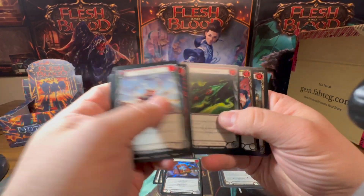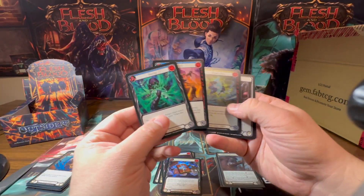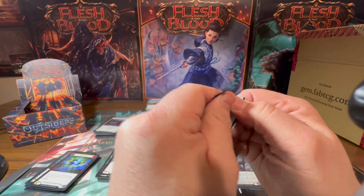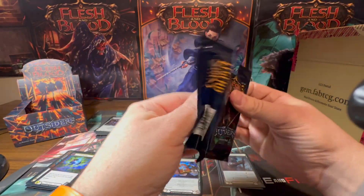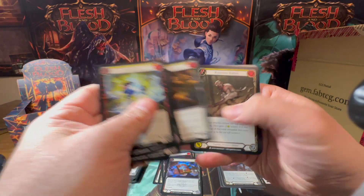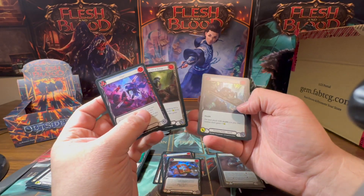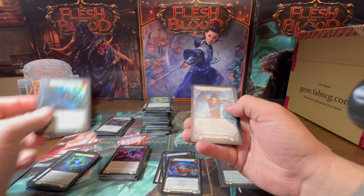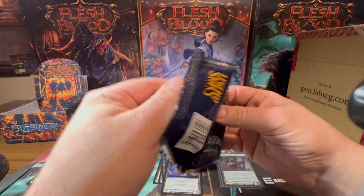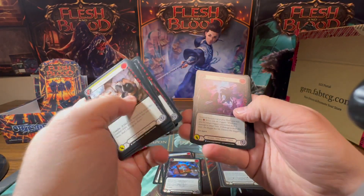Brandon from Metal FaB Tokens was talking about his plans for the affliction tokens from Outsiders. One of them was the Inertia token, and he said it was going to be Old Heim in Carbonite. As a Flesh and Blood fan and a Star Wars fan, I will be purchasing — I don't know — a hundred of them. It sounds fantastic. I love Metal FaB Tokens and I really want to see Old Heim in Carbonite.